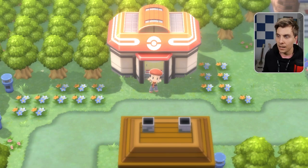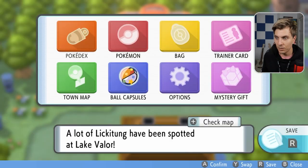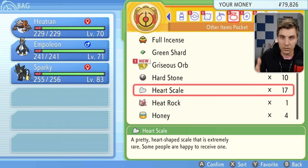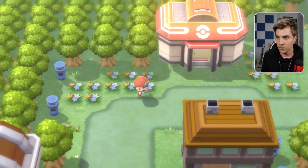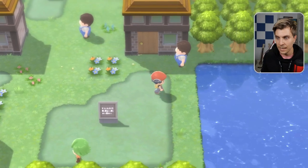Hopping into the game, I'll show you exactly where we are. We're in Pastoria City — this is down towards the southern east direction of the map, as you can see. Obviously, before you come here, you probably want to get those Heart Scales first. If you want to do it all in one go like we're doing in this guide, you want to have at least 10 Heart Scales. We've got 17, as you can see in our box.